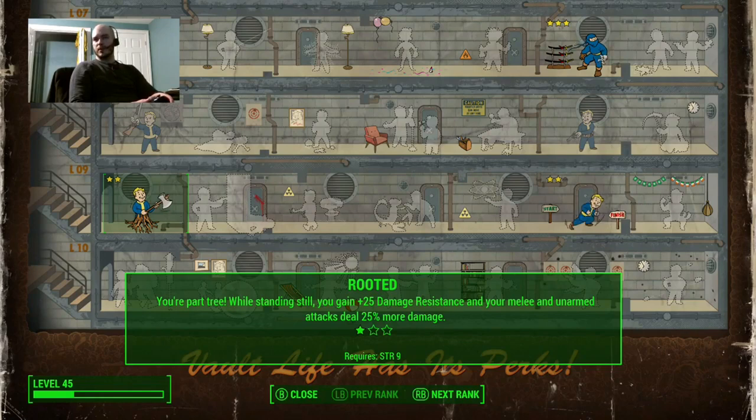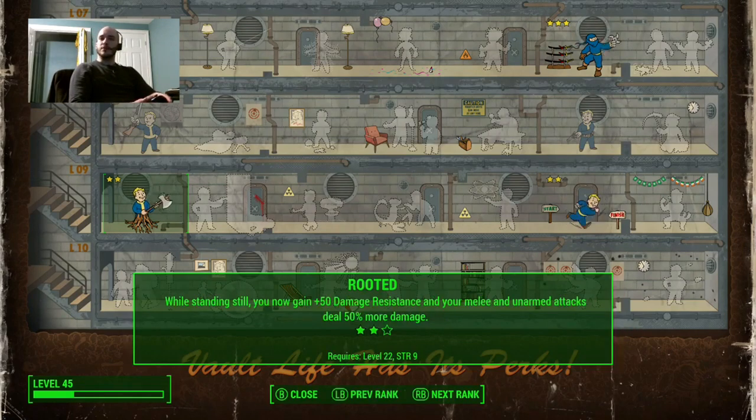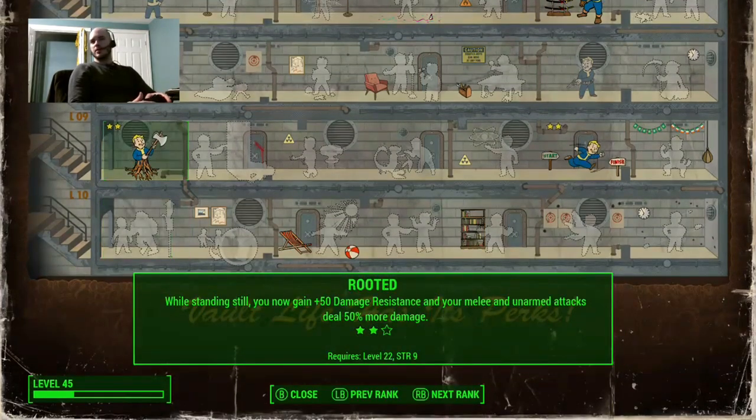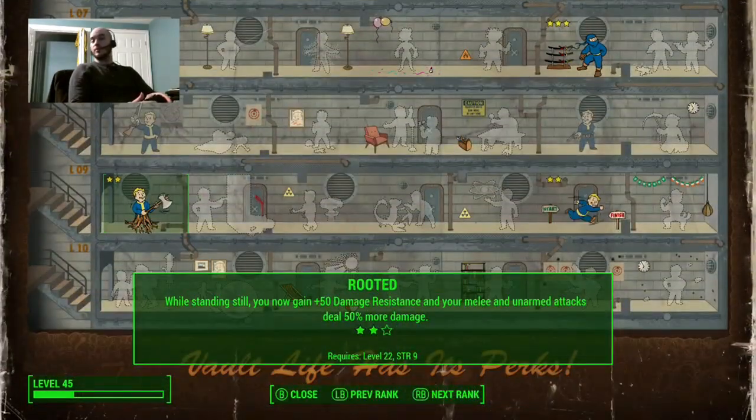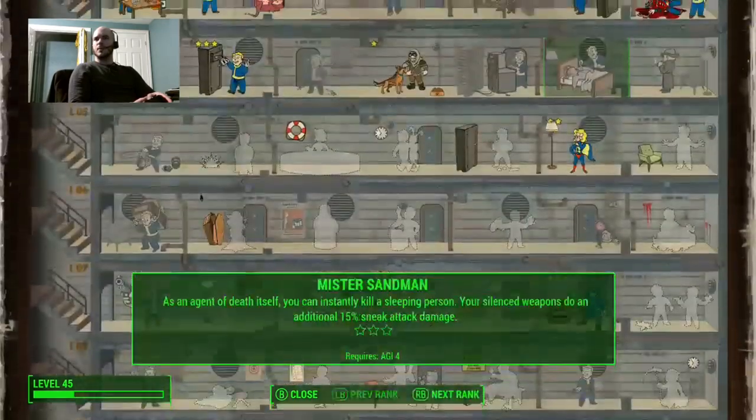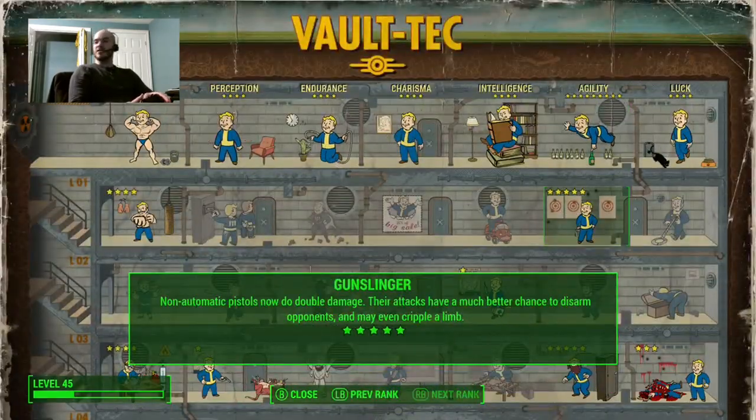Another important one is Rooted. You get damage resistance, which is important because things will be shooting at you while you're doing your VATS attacks. When you're doing a VATS melee attack, you count as standing still, so all your Rooted bonuses — like 50 damage resistance and 50% more damage from unarmed attacks — come into play. So we've got up to double damage from Iron Fist, and then 50% more damage again. Whether it multiplies or is additive, let's say that's triple damage. At the end of the day, it doesn't matter because you're killing everything in one hit.